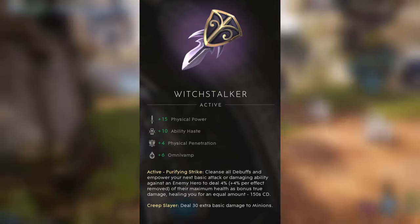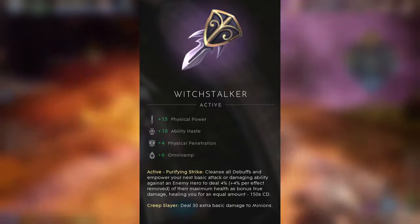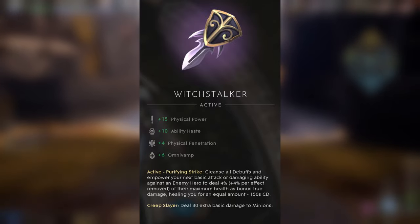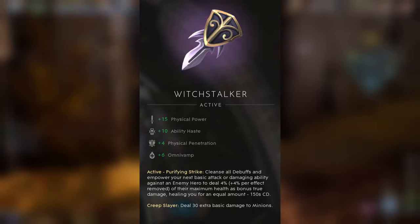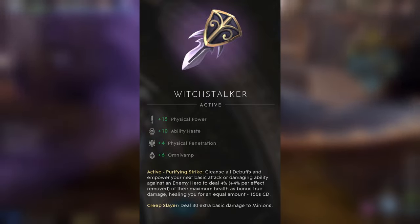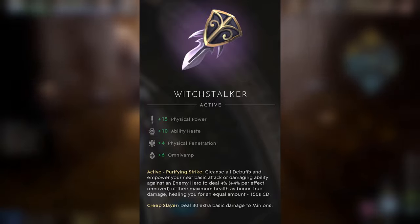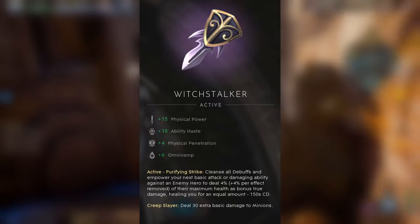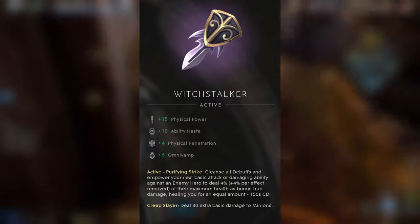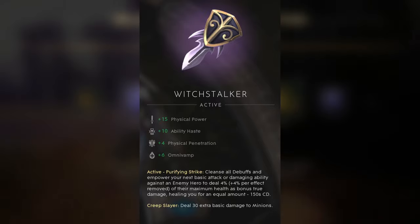When applying debuffs to enemies, keep in mind that items like the Witch Stoker can actually cleanse and remove all debuffs, and empower your next basic attack or damaging ability against an enemy hero to deal 4% plus 4% per effect removed. Some heroes will actually have a shield to absorb the debuffs you put on them — especially in teamfights where you can get plenty — then cleanse everything together and apply that extra damage. So pay attention: sometimes it's good to spread debuffs out, wait for the cleanse to trigger, then continue dealing debuffs.